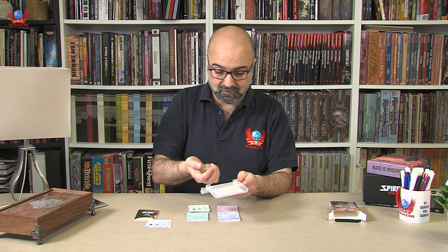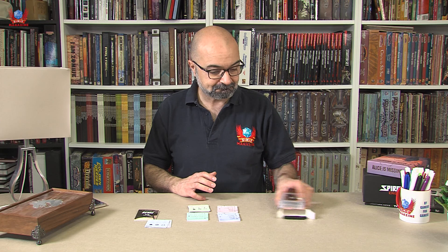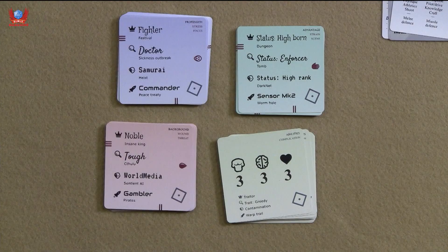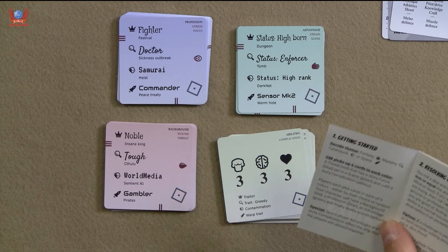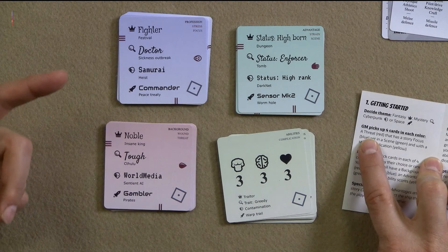So how is this meant to play? Good question. The rules manual says that if you are the GM, you're meant to take four cards, one from each deck. The threat is in the red — so an Insane King, Cthulhu, Sentient AI, or Pirates. Those are meant to be the threats.